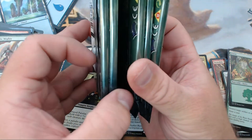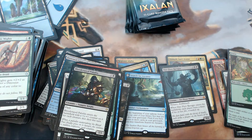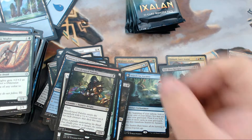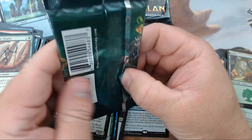All right box, we need to talk. We have five packs left, only two mythics — well, three if I include the foil, I'll include it so I feel better. We gotta do something here. You're looking kind of bad. We can do better than this, I know we can.